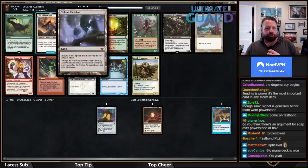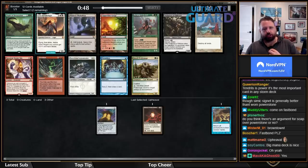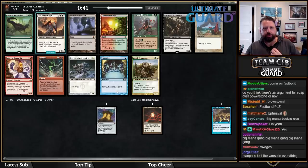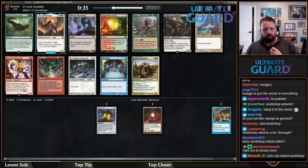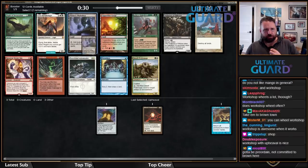There's Preordain, but there's also Mishra's Workshop. Mishra's Workshop is really good with Worn Power Stone — tends to be good with the kinds of cards I want in my Mana Crypt deck. It's really one of those two, and I don't think Workshop's going to wheel because the rest of this pack is pretty bad. I think I'm just going to take the Shop.